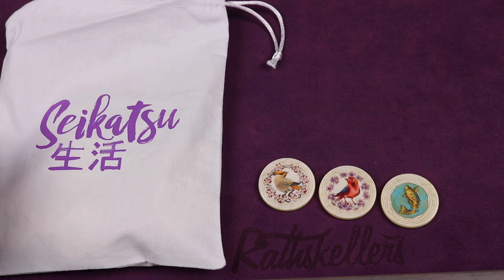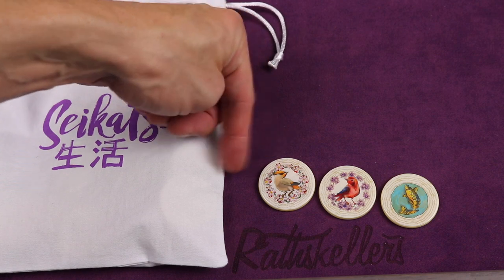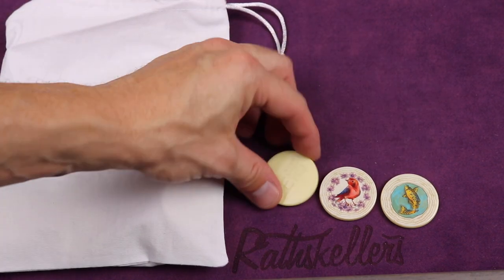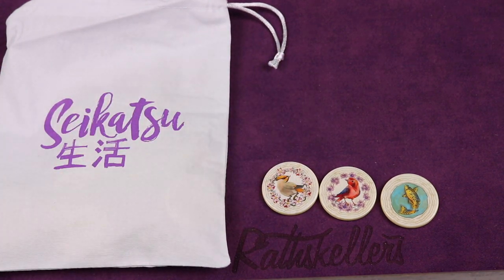Saikatsu has this bag that will hold all the tiles. They're round tiles and they're beautiful. They have flowers around the outside, different birds on the inside. Sometimes there's a koi. They're very good quality — they're heavy, they're chunky, they have a nice little finish on there. Very good components here.